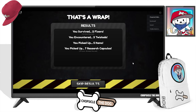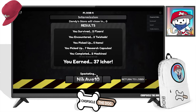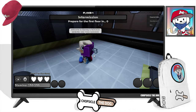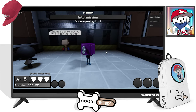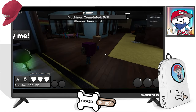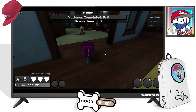It says I survived two floors, I encountered three Twisted, I picked up five items, picked up seven research capsules, and I completed two machines — I think that was a pretty good turn for a beginner. It looks like we're playing with HH and HB, and YT — usually YT means YouTubers so there might be two YouTubers in this room. Let's go — hopefully that means they know what they're doing and they'll help us out.